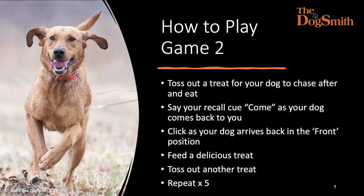In game two we introduce our recall cue. You toss out a treat for your dog to chase after and eat, then say your recall cue 'come' as your dog comes back to you. Click as your dog arrives back in the front position, or say 'yes', and feed a delicious treat. You then toss out another treat for your dog to chase after and eat. Repeat this five times.